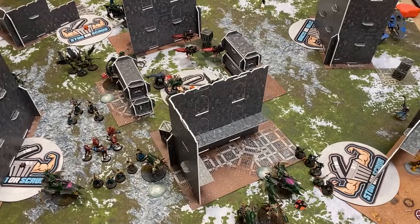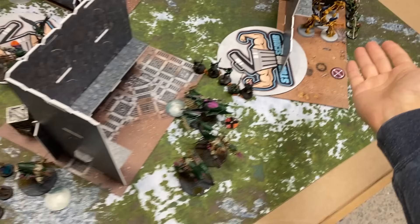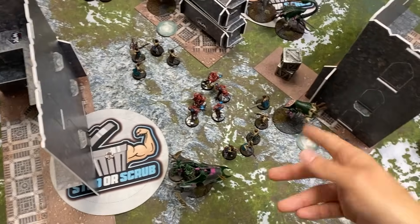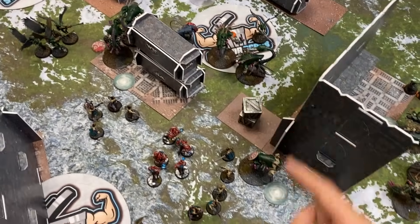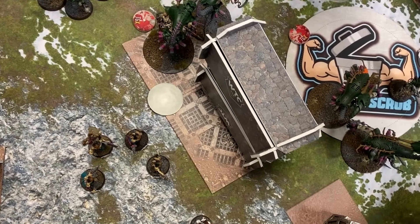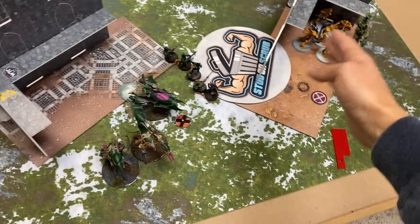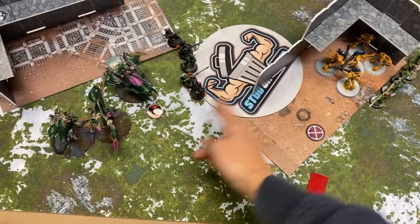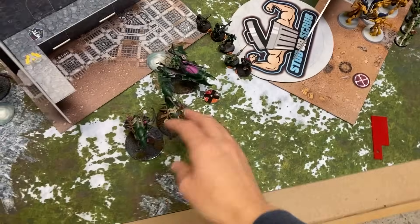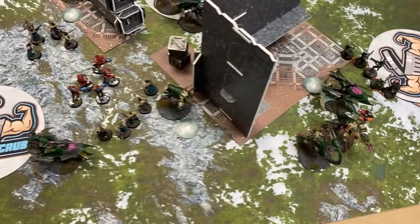Time to get aggressive. Good movement — I tried to bait out the Overwatch because I didn't want you to Phantasm, but you didn't take the bait. I moved this really squishy unit of Scourge and you said no. Over here, you were going to get a nine-inch charge with the Talos, so you decided to Phantasm — making sure you can see them. If I shoot you, you can shoot me back, so I'm probably not going to shoot you now.